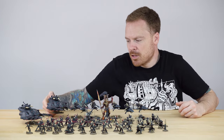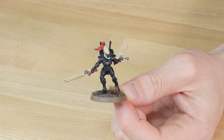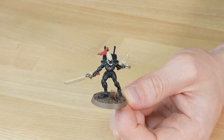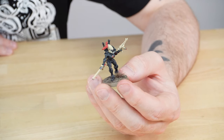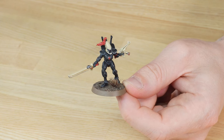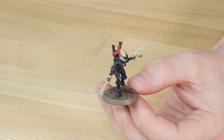Jumping out of those Wave Serpents, we have some beautiful Storm Guardians — the real rank and file of this army. This army has 20 Guardians amongst its ranks, but they're not ordinary Guardians — they are Storm Guardians. They're not toting just shuriken catapults; they are wielding chainswords and shuriken pistols to get up close and personal with the enemies of the craftworld. These brand new plastic Guardians are absolutely gorgeous and super crisp across all their details. Rhys has done a fantastic job of applying the truly classic and iconic Ulthwé colour scheme with that bone, black and red separation, keeping them refined and sharp to our bronze level.